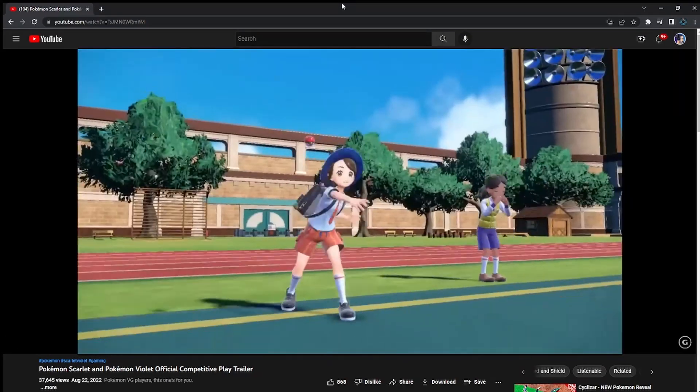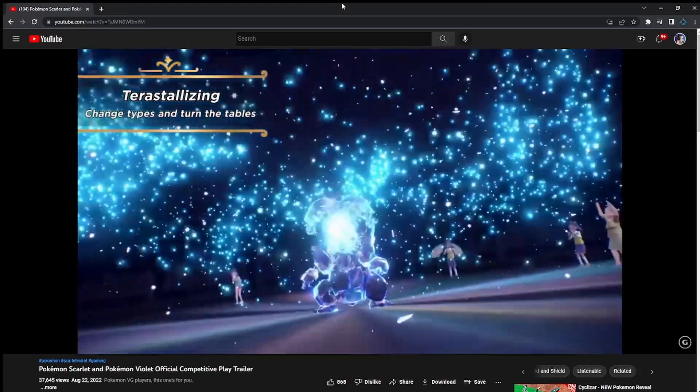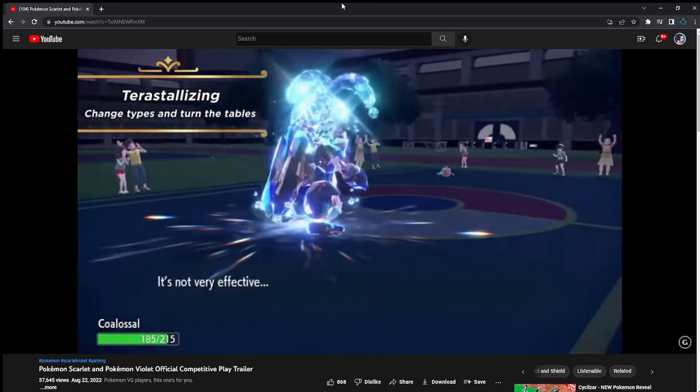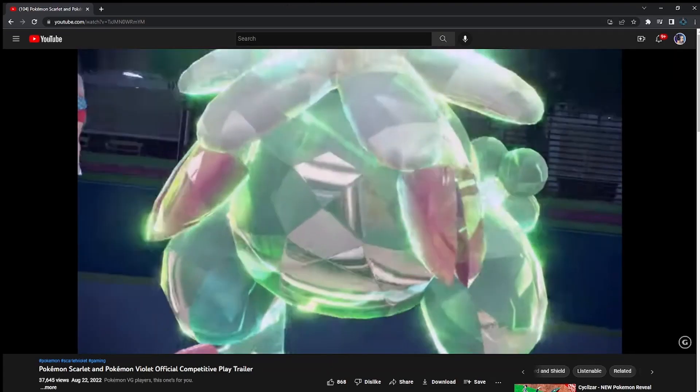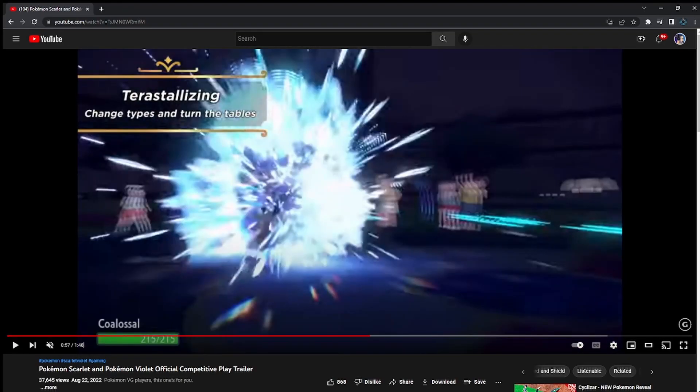Next is a closer look at Terastallizing. This is going to be the new gimmick in the game, replacing Dynamaxing. It honestly looks really, really cool. As we learned from the previous trailer, it's going to allow a Pokémon to change its typing. One example shown is Coalossal changing into a type that makes Water moves not very effective. Since it is still Coalossal, it still has the ability Steam Engine — so it ends up getting hit with the Water move for not very effective damage, but Steam Engine still activates, making it extremely fast.